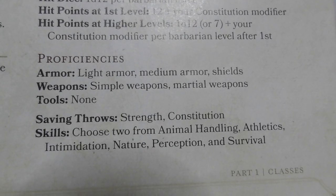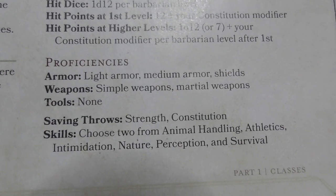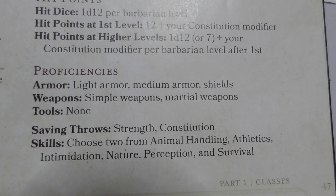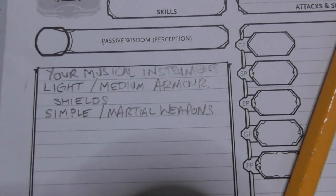Going back to the Barbarian page, you'll see Tools says 'none' — so a different background would give you a different tool. Here is where we're going to write in the proficiency box: light armour, medium armour, shields, simple weapons, martial weapons. Done.